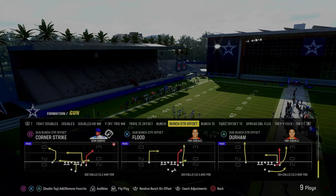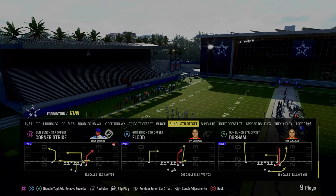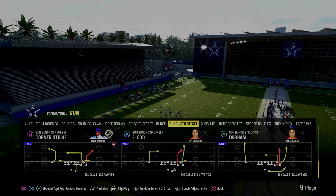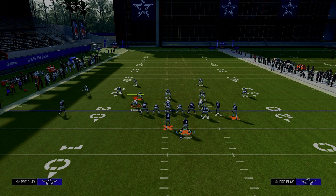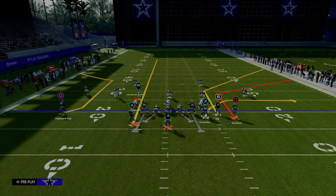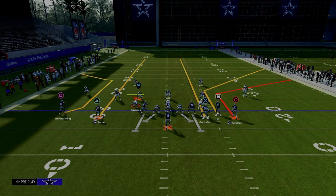The first of the five best passing plays in Madden 24 is Corner Strike out of the Gun Bunch Strong Offset formation in the New York Jets offensive playbook. We're going to put our slot receiver on a corner route, our running back on a streak and motion him outside, and then streak our tight end.